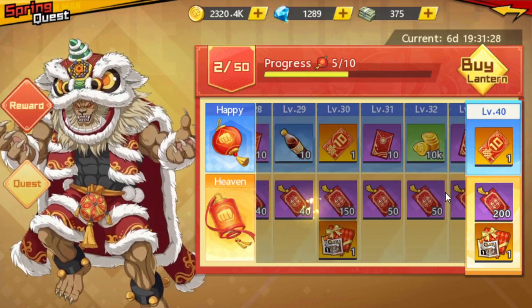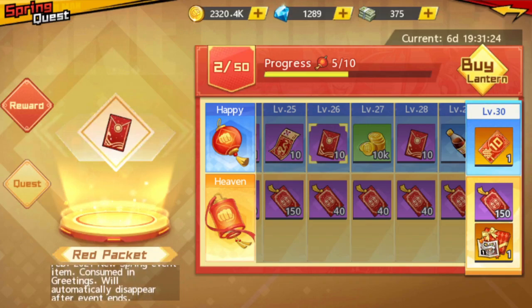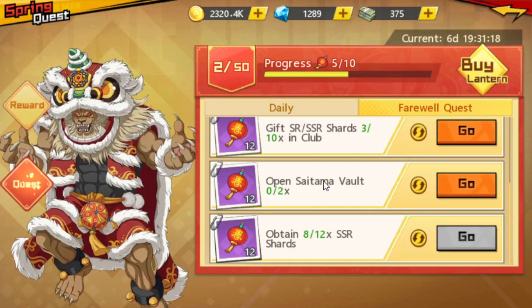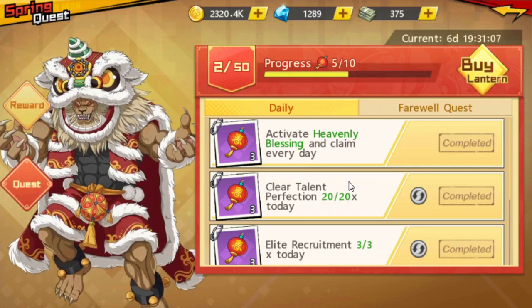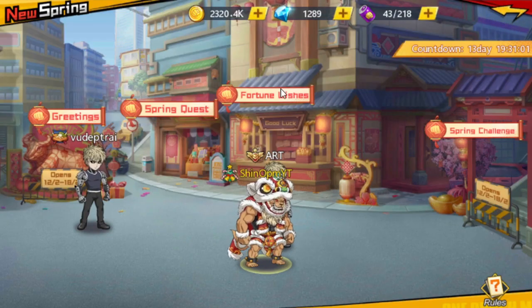Assuming we don't count gems spent on refreshing, you reach 16.5 levels from quests. The remaining 33.5 levels will cost approximately 6,700 gems to unlock and get all the rewards from the stick.